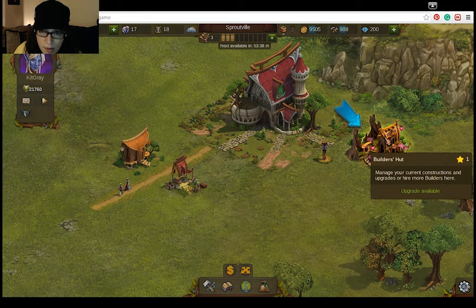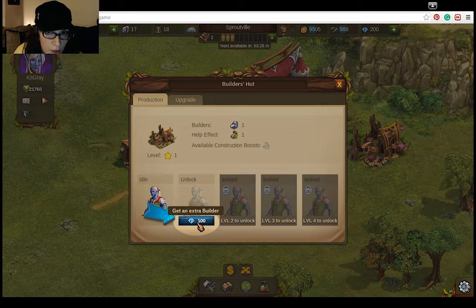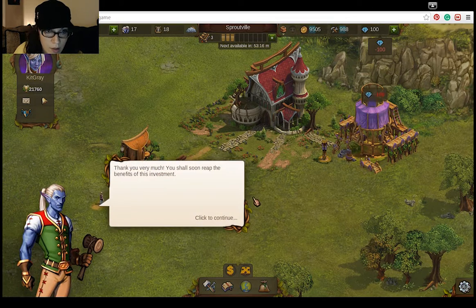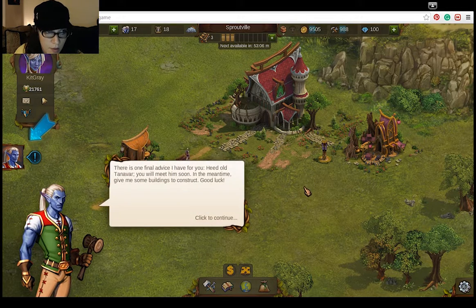What is this? Builder's hut. This is where I manage constructions and upgrades. Or I can hire another builder. Oh, he's making me use my magic gems. Okay, yeah, let's hope so since you took my blue magic gems. I better reap the benefits. And threaten him with the wrath of doom if that was possible.